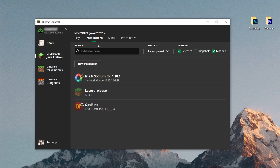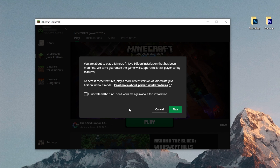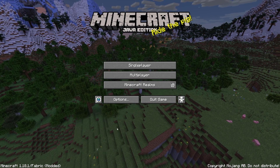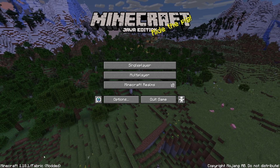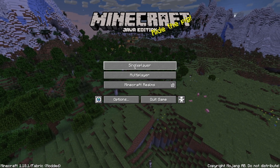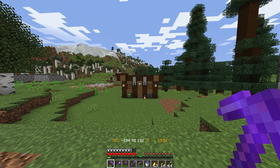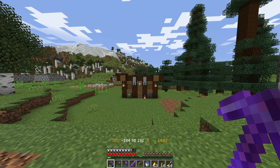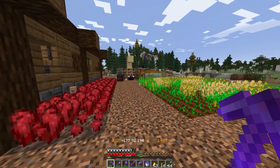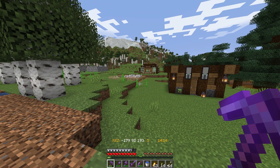Press Play. The first time after installing you'll get a pop-up message — click 'I understand the risks' and press Play. We're now running Minecraft 1.18.1 on the modded Fabric version, which allows you to install shaders. Go to Single Player, select your world, and load in. As you can see, we currently have no shaders enabled — everything looks pretty basic.